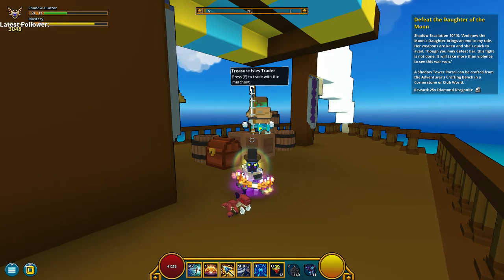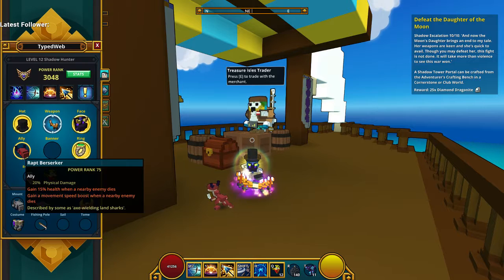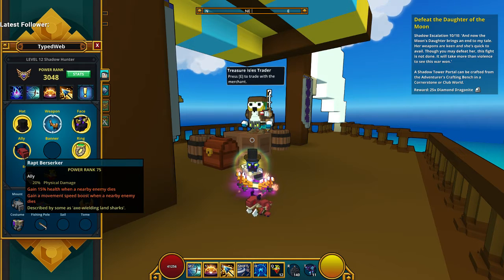Hey guys, welcome to a video on how to get the Wrapped Berserker ally in Trove. This ally adds 75 power rank to your character, does 20% physical damage, gains 15% health when a nearby enemy dies, and you get a movement speed boost when a nearby enemy dies.